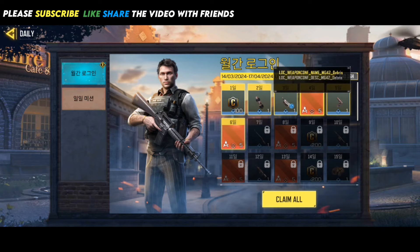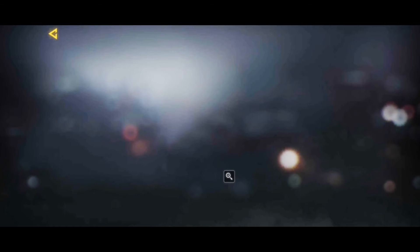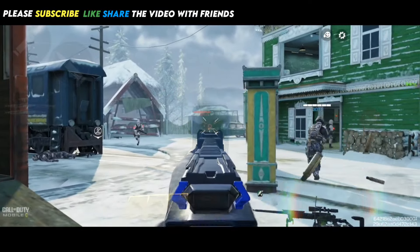The LMG MG42 is expected in Season 4, and we will get a mythic variant of this weapon. The Mythic Weapon tab is available in-game, but unfortunately the model is not yet available in the in-game files. More information will be revealed after the Season 4 Beta Test Server.